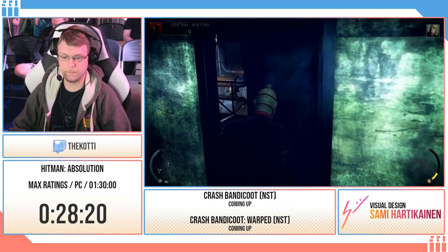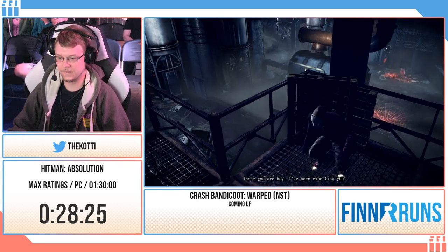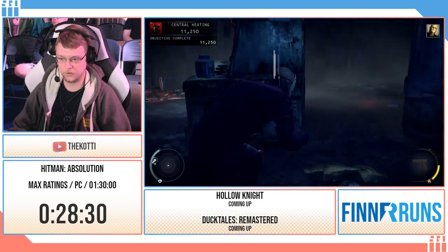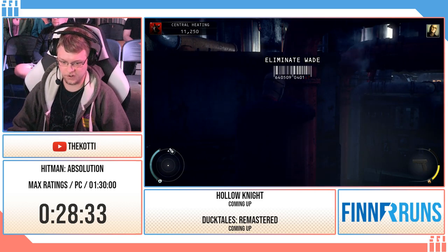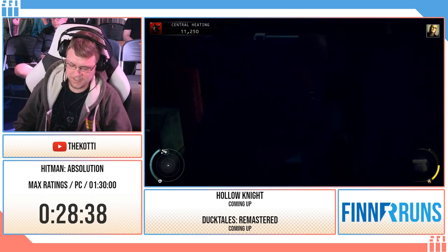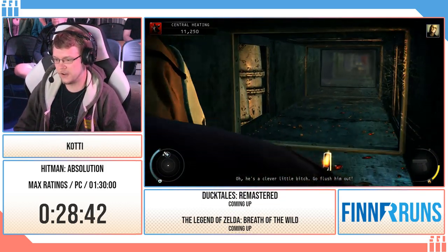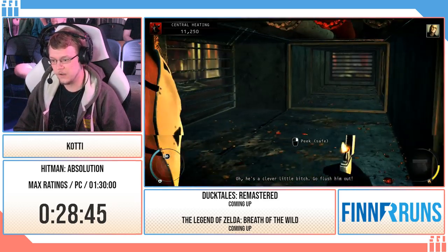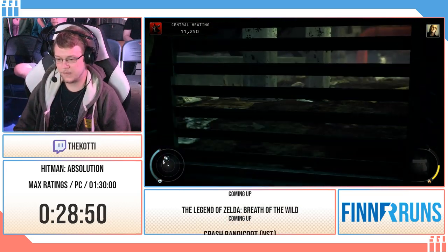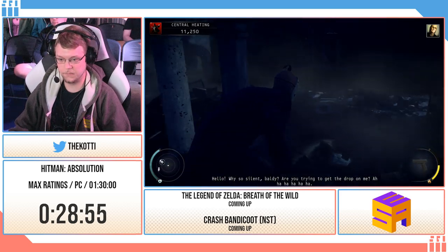Here's a boss fight in a Hitman game. You can actually softlock the game by going into cover over there before the cutscene takes place — if you do that you just cannot get away from the cover, which is very fun. Also there's some funky stuff you can do here by baiting out enemies before the fight actually starts and they just turn invincible, which is amusing. But sadly not fast and sadly doesn't beat the mission.